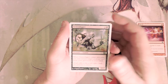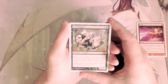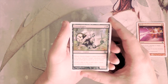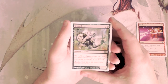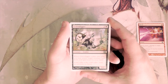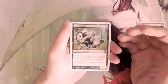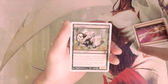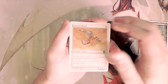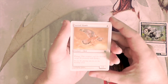Gravedigger is a two/two for three and a black — when it comes into play you may return a target creature card from your graveyard to your hand. This card is actually really good in draft. Recursion is a little bit stronger in draft formats; a lot of times opponents will try to remove your big bomb, and being able to bring it back is really useful. I would honestly pick Gravedigger over Shock because it affects the board and has longevity.